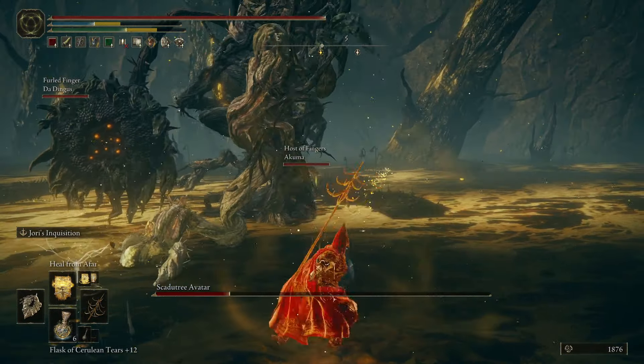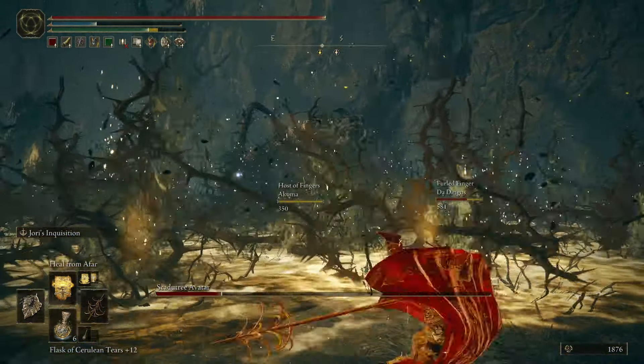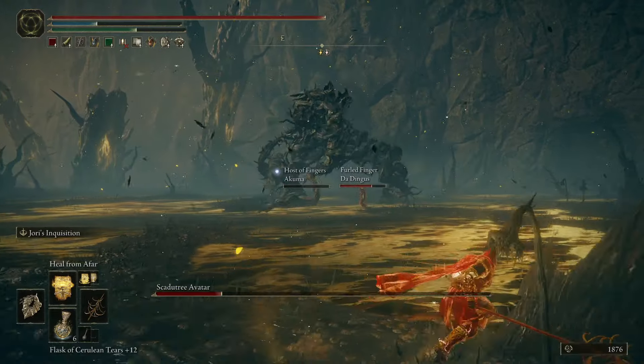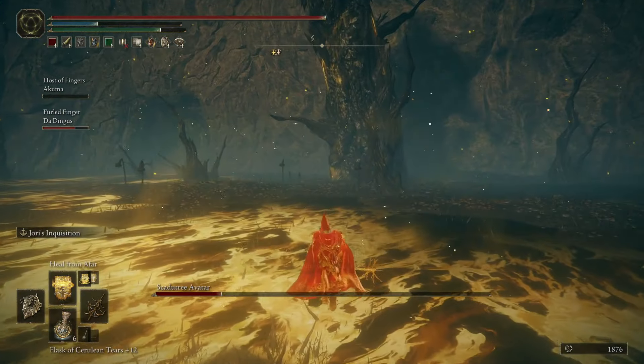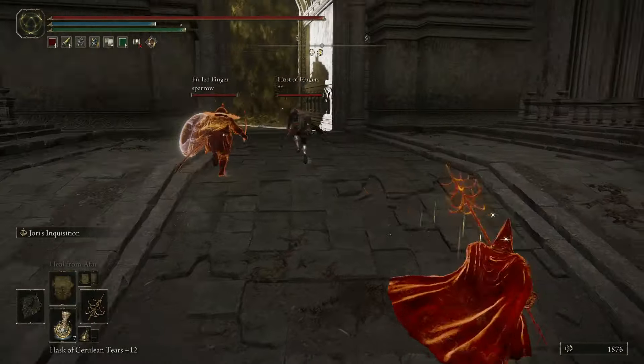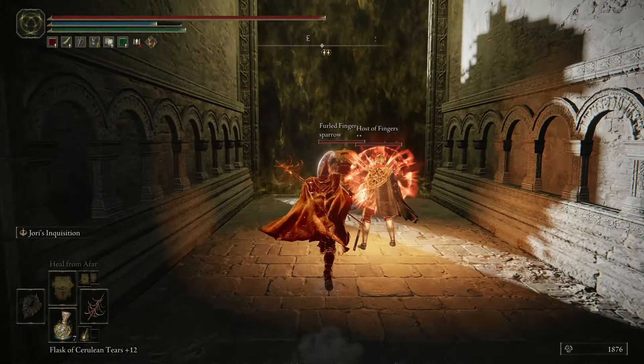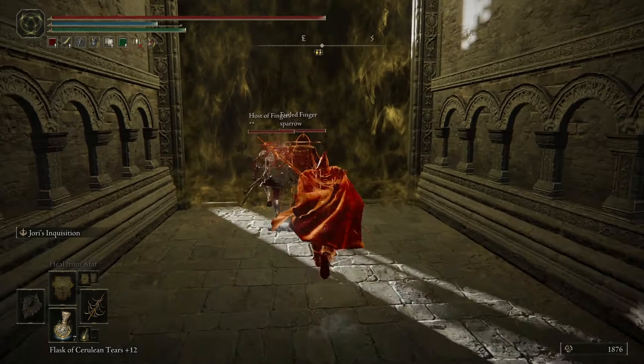Oh, they also have heal from afar. Dude. Holy crap. We have two heal builds, and one of them actually uses lightning. And Akuma's dead because he had 350 health, apparently, or something. What? How? This is why I have the spear on — it kind of supports the bleed buildup. That's at least how I've been justifying it.